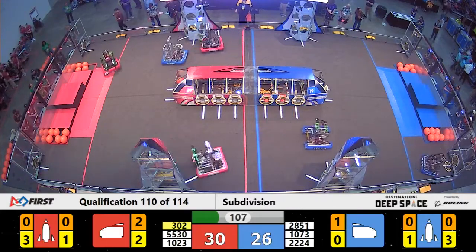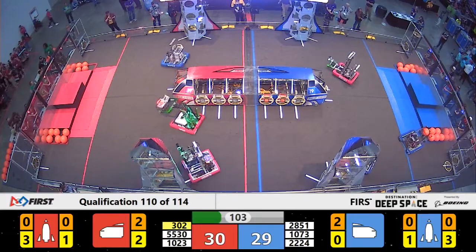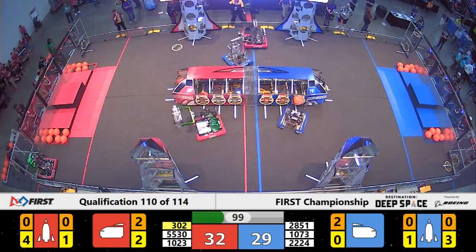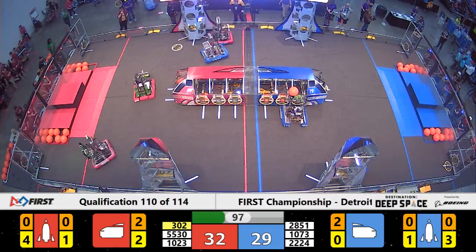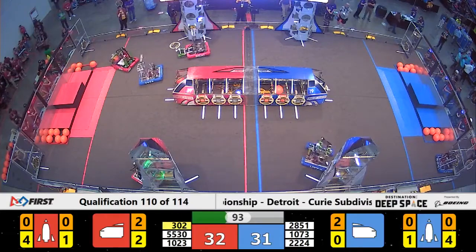Dragons making their way over. They've got a cargo, and they're heading over but get immediately stopped by 2224 Robo Phoenix, who's playing defense up against the Red Alliance. Dragons were able to maneuver around them and still place the cargo into the ship for Red.